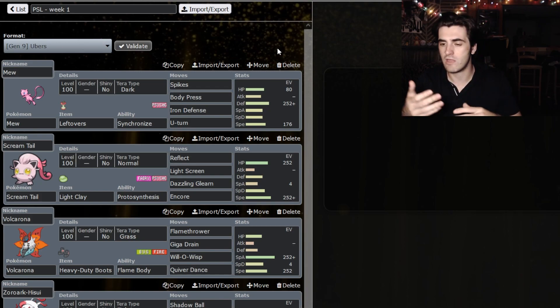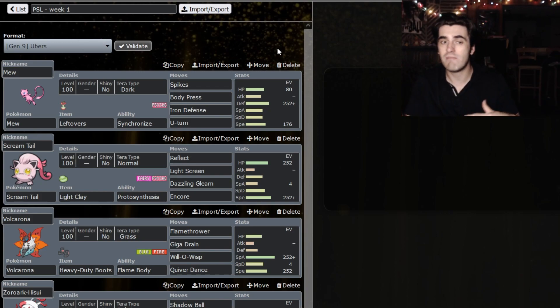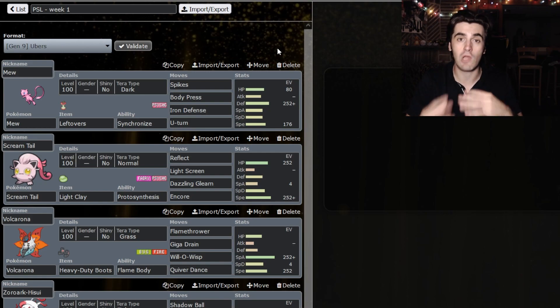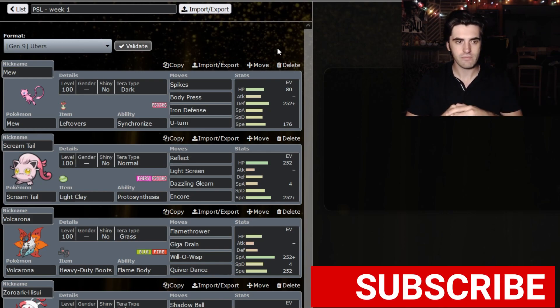I wasn't sure if I was going to want the Spikes and the Defensive Pivot more this match, or if I wanted to sweep my opponent with an Iron Defense Body Press set. Something I'm a little ashamed to admit is I drafted this thing not knowing that Mew lost access to recovery moves in Generation 9, so I was not able to use Soft-Boiled or Recover.